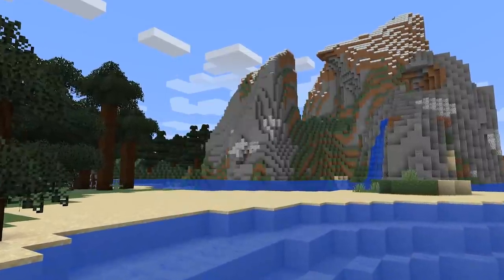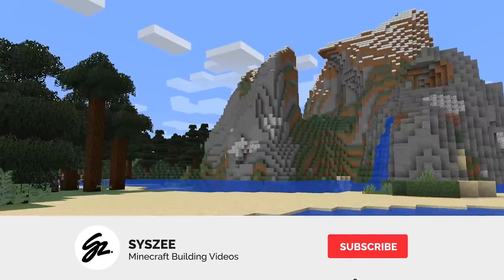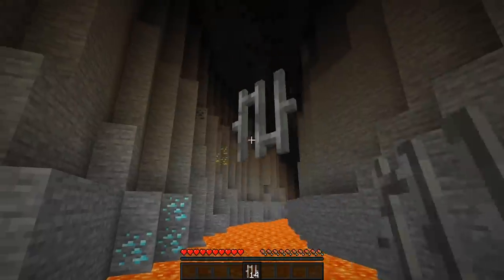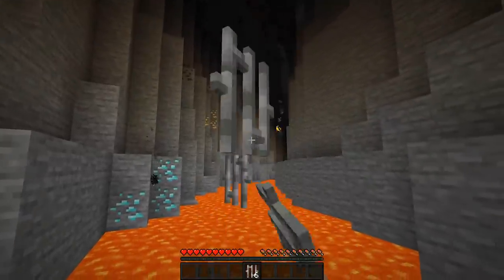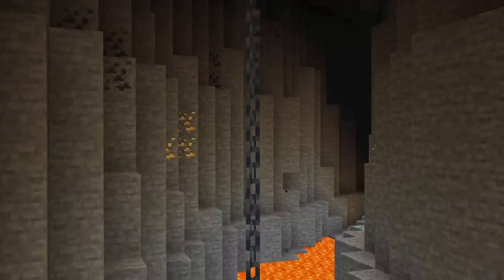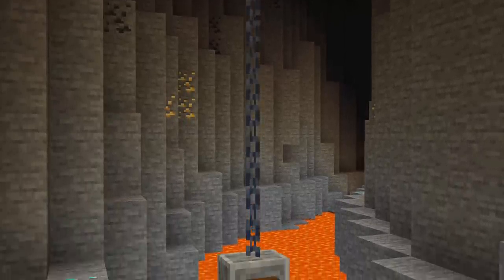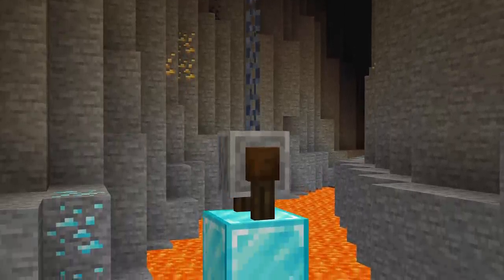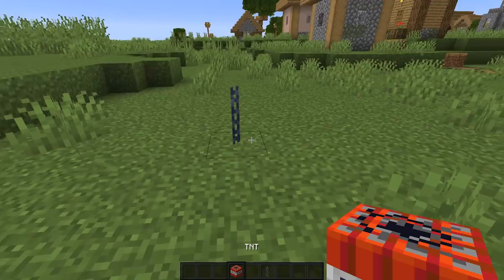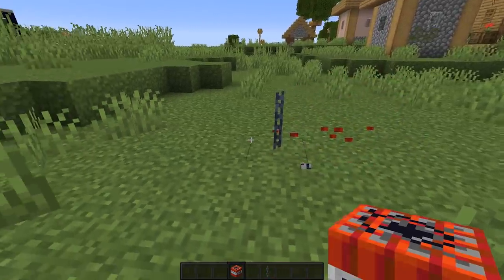If you've been watching my videos for a while, you'll likely know that I've been rooting for the addition of Chains for ages, even going so far as replacing iron bars as lantern chains in my own resource pack. Chains are incredibly useful for creating really unique build hacks, thanks to its unique properties that set it apart from other post-like decorations — mainly being that it doesn't connect to surrounding blocks.